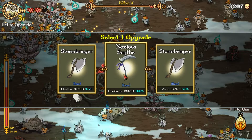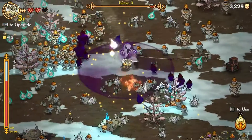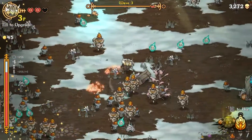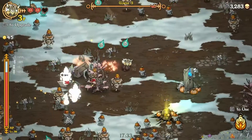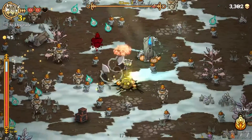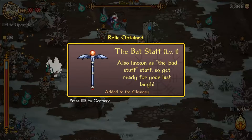Area — sure, let's go scythe faster. Ah, there it is! Excellent. So this thing will only spawn at level 1 now, I think. The bad staff! Also known as the bad stuff staff! So get ready for your last laugh!